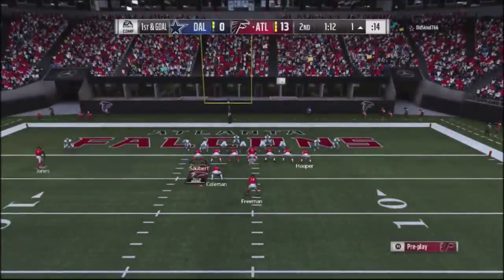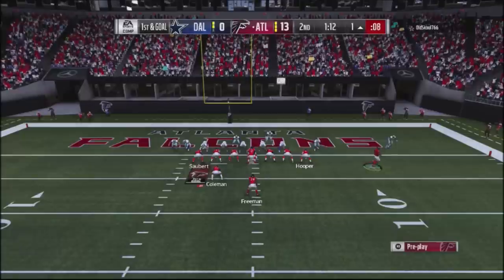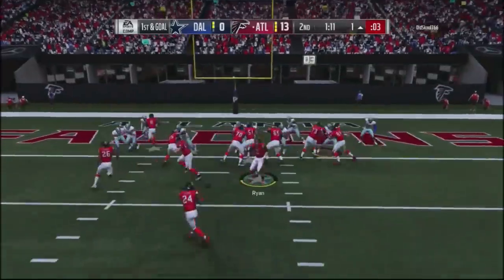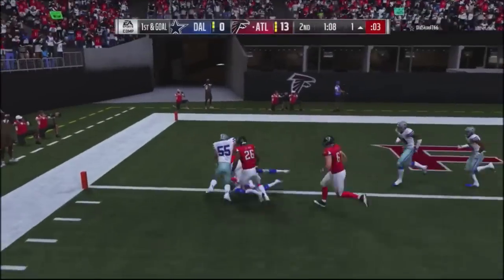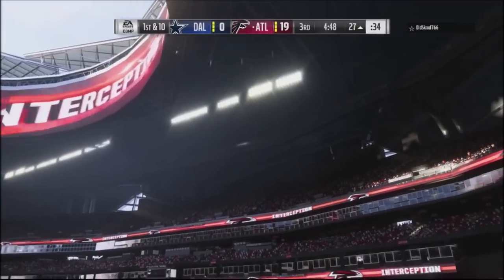Back to the strong tight formation, I motion my guy over to try to pull a defender. The defender sticks, then I motion him back and the defender actually follows — so that didn't give me a great count on that side. I thought that's why he stops me, but I actually get a good broken tackle animation and get into the end zone. Now up three scores.